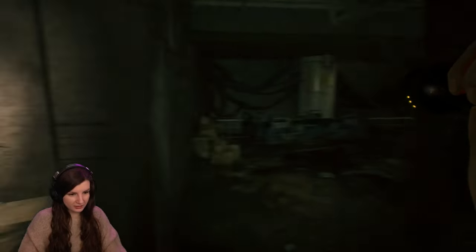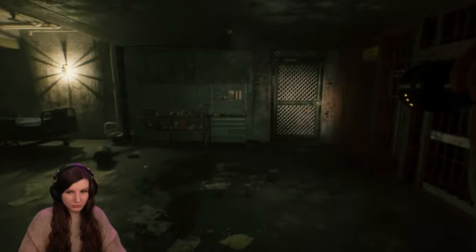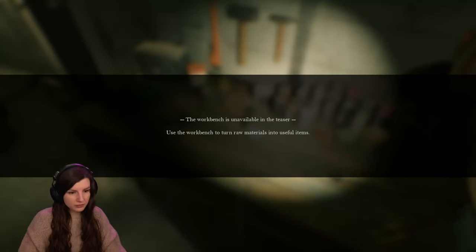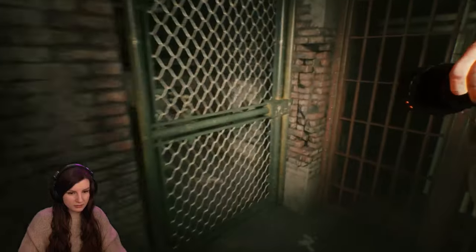Okay, I got this — run away! Look at my poor flashlight battery, it's like 50% off already. The workbench is in the teaser — use the workbench to turn raw materials into useful items.